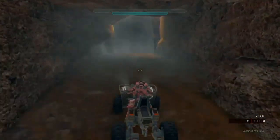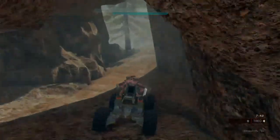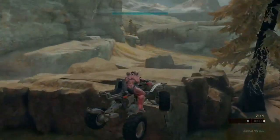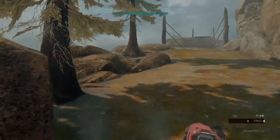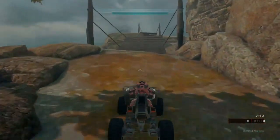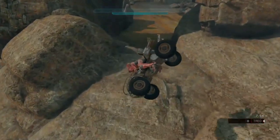Here I am taking the shortcut again. That jump does work, I just landed it horribly. Luckily there was no kill boundary, so I didn't die from failing the jump — I just got set back onto the track since I was on the shortcut.